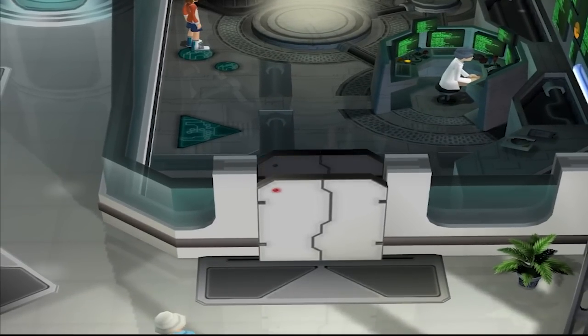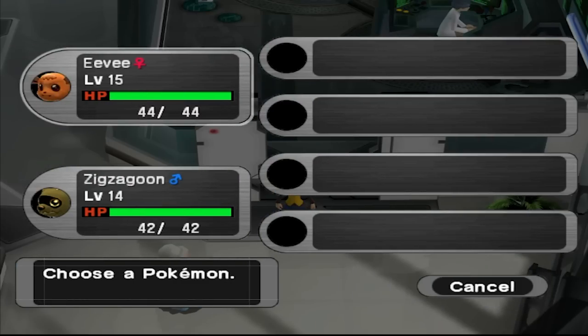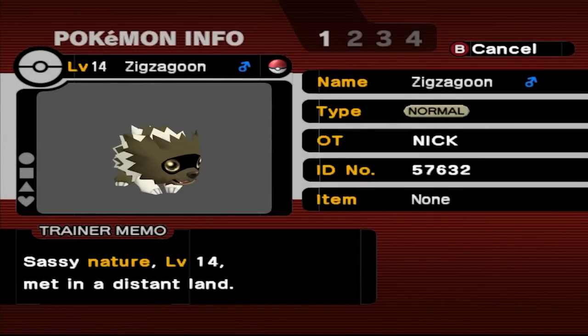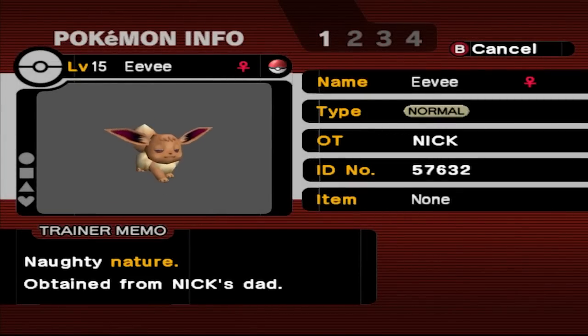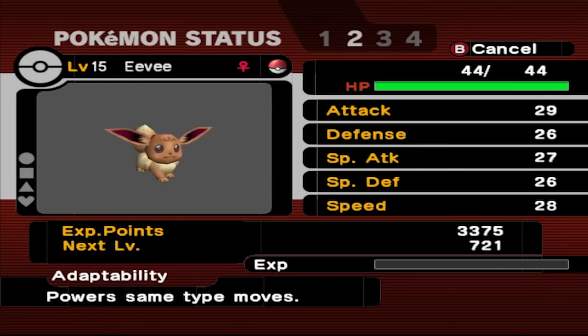Now the last time I played this game, they started us off with an Eevee and I think it was a shiny Beldum, but now it's an Eevee and a Zigzagoon, which is kind of weird. It's a sassy nature — I don't want it. It's a naughty nature. Naughty nature might be good for Flareon. Am I really gonna use Flareon in this game?